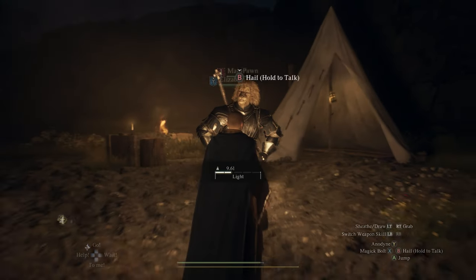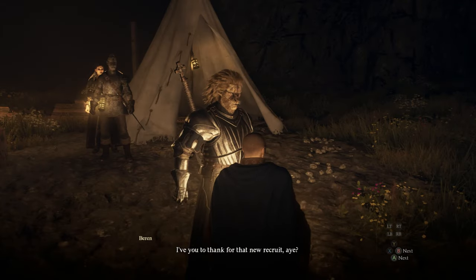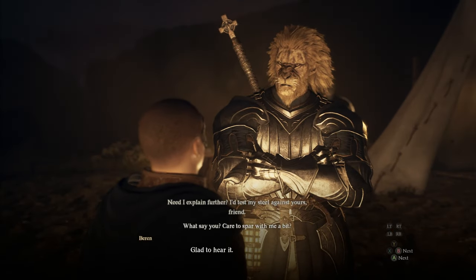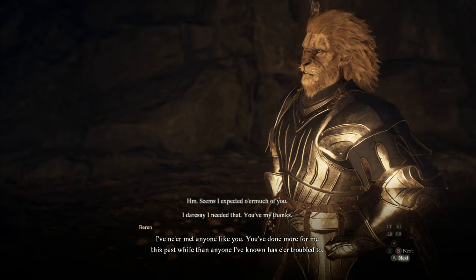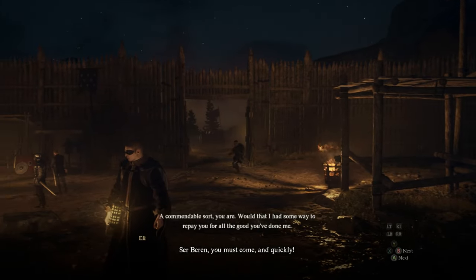Once you find him at his tent location over by the Border Watch Outpost, give him the swords. Once you do that, you've progressed further in the quest. Just talk to him again and this will lead you to a spar with him. It doesn't matter if you win or lose — I accidentally lost by stepping out of the arena since I'm a sorcerer. Either way, you'll still progress in the quest.